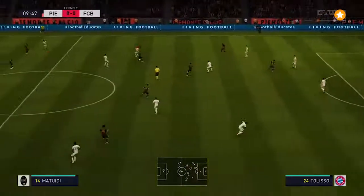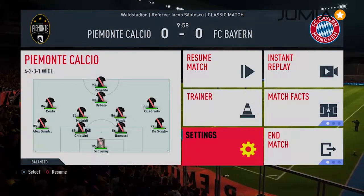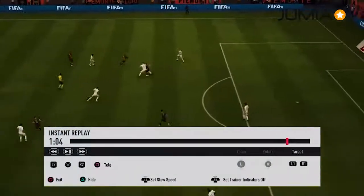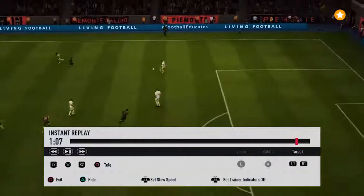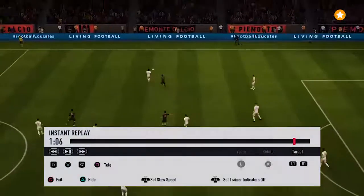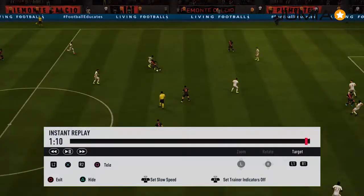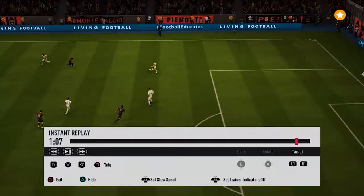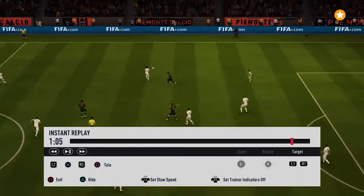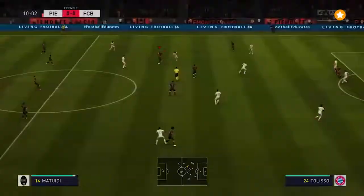This is another example of the advantage of aggressive interception, just here. The AI automatically makes your defenders and players aware and collects the ball midway — cuts off the pass.